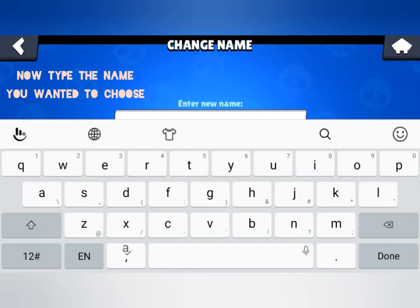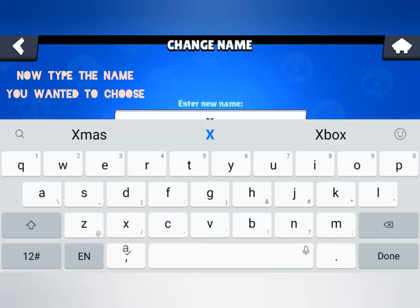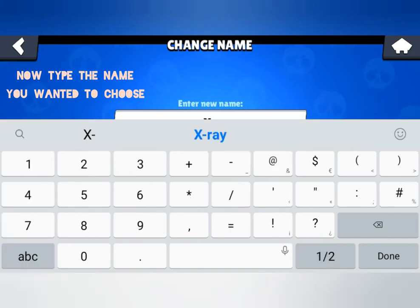Now type the name you want to change. Like, I want to change my name to Explorer.